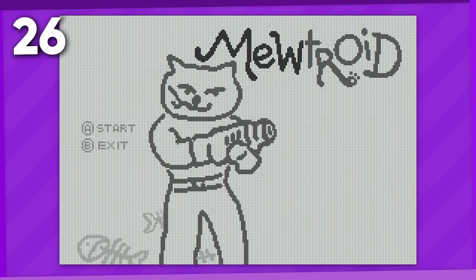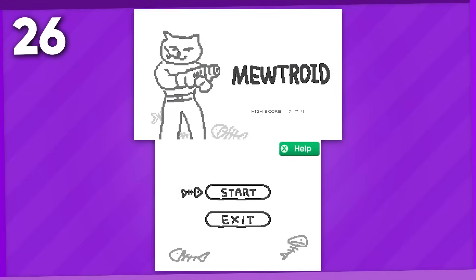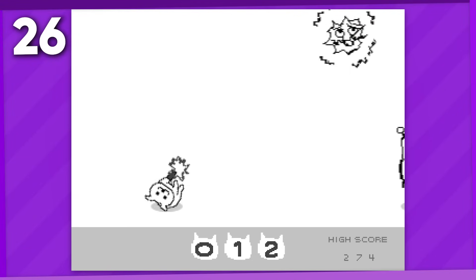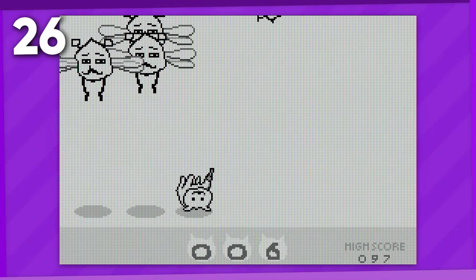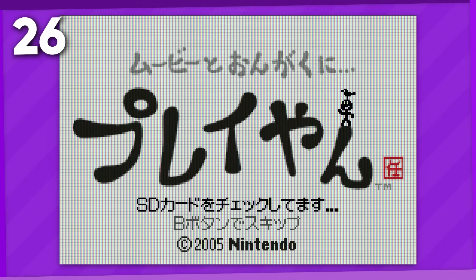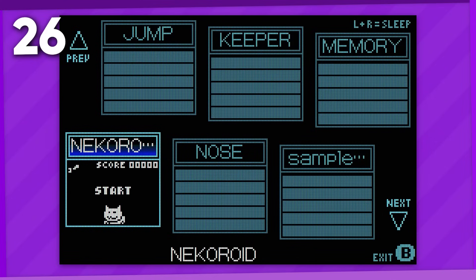Mewtroid is a minigame in WarioWare Twisted and WarioWare Gold, where you play as a cat named Samyau shooting flies with her arm cannon. But these are not the minigame's only appearances, as it also later appeared in the Playyan Media Player for the GBA released in 2005, where it is one of the downloadable minigames for the original model, and is referred to by the same Japanese name, Nekoroid.